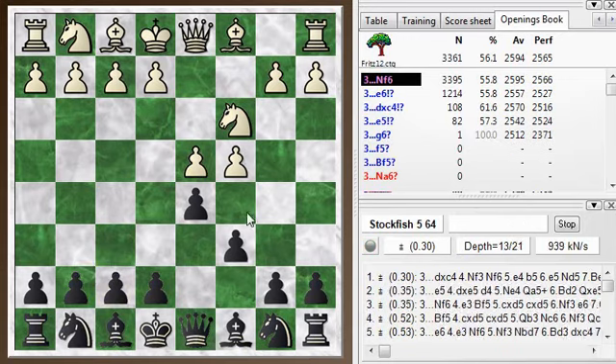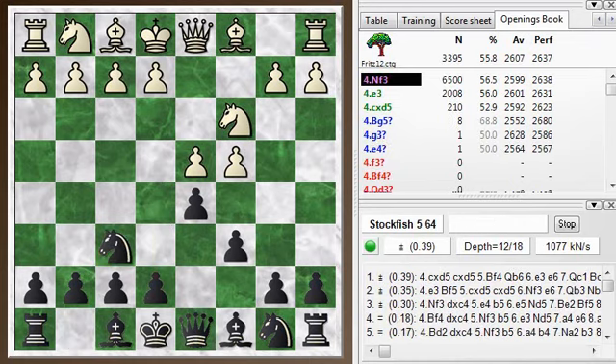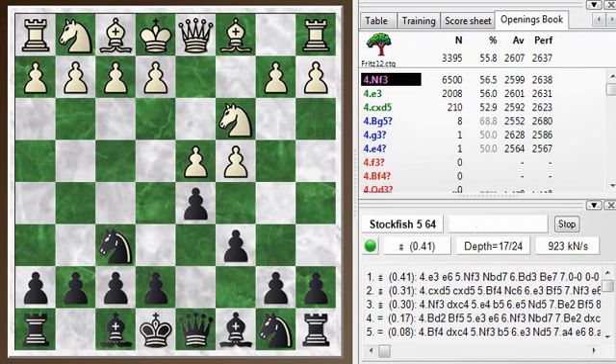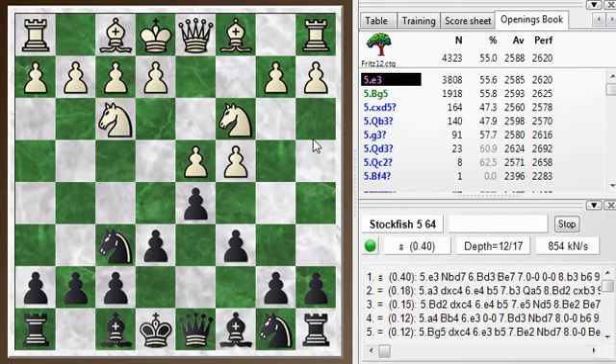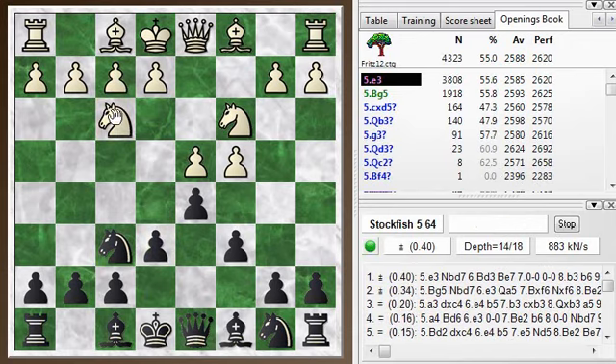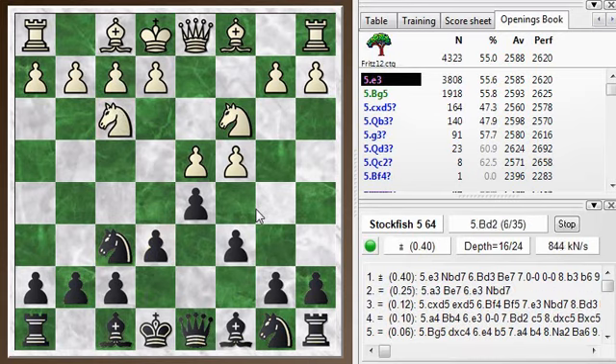I could have played the Winawer Gambit here since he played the knight to c3 first, but I just played a normal Slav this time. I've played that gambit plenty, so you've seen it if you've watched this channel for a while. He goes knight f3 and I go e6, so we get a very normal position. If he had brought the knight out first to f3, then we would have gotten into this same position.